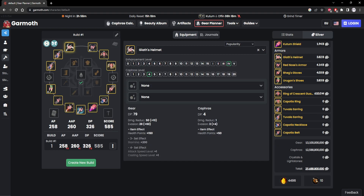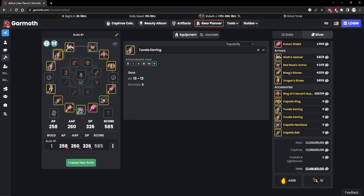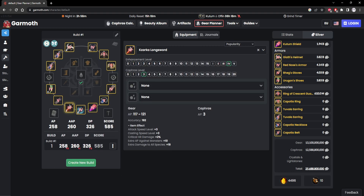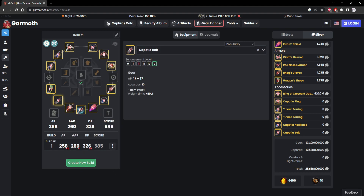Hopefully this video helps you guys out. Keep in mind, I do recommend trying to enhance TET accessories. Even if you're not an enhancer, I highly recommend people try to enhance. Just spend 500 million and use all these accessories you buy to see how many you can get to Tri. Then the next week try to see how many you can get to Duo, and so forth.